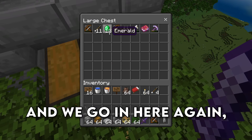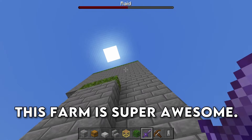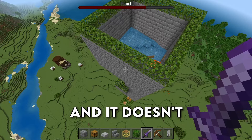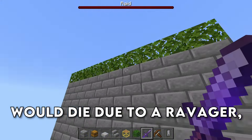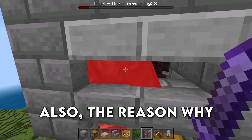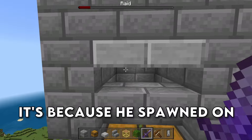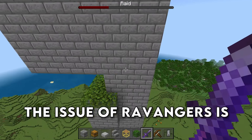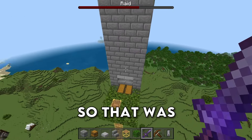We go in here again, just barely touching the raid, and we already have 13 emeralds, 6 emeralds. This farm is super awesome. It's super easy to build and it doesn't have any issues. I've had issues with other raid farms where the leaves would break or the villager would die due to a ravager, but that is not a problem here. All of the ravagers will die inside of this lava. And this thing is super great for XP as well. The reason why there's a ravager there is not because he fell down the chamber — it's because he spawned on those hoppers, which is not an issue. The issue of ravagers is when they fall down the chamber, it causes issues. So that was completely fine.